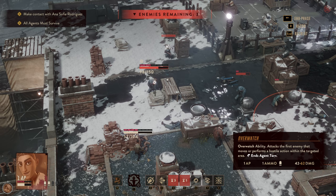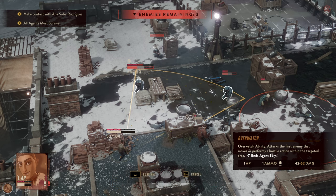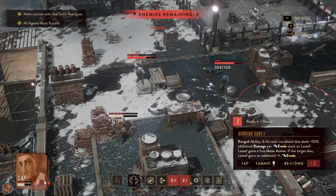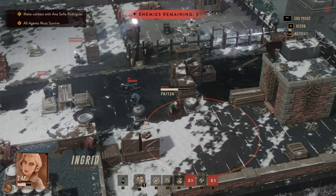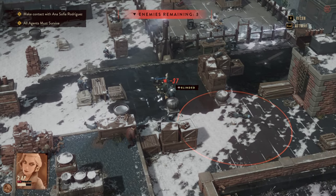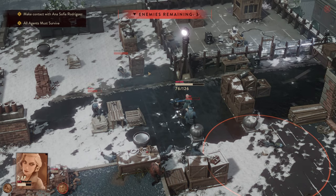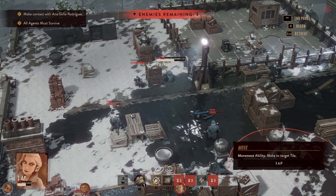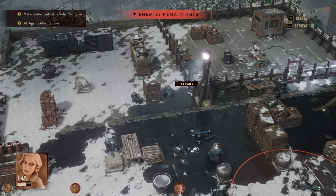We don't have evasion yet, so what we could do is it's overwatch but that's dangerous because we could still be hit. Our Running Shot, which would be the perfect follow-up, isn't working. Blinding this guy, sticking, and then moving. So everybody is blinded, and we could go with just evasion — I think that's the right play here to negate their attacks.